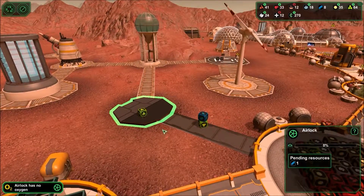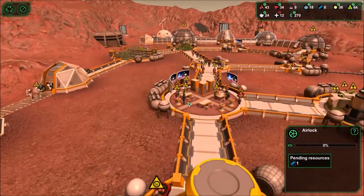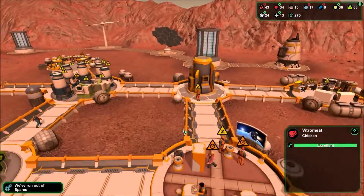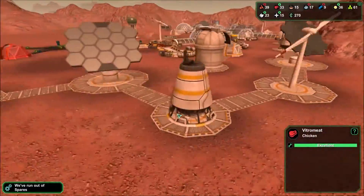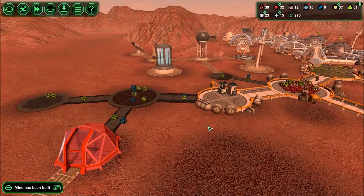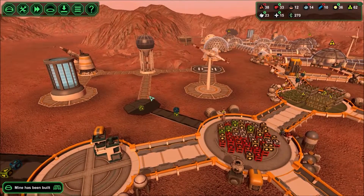I really want this thing to be built first. We ran out of spares — this is not good. I want you guys to work harder and make more ores, or take the ores and make stuff out of it. Now we got ten; if they do this one first, that'd be great.